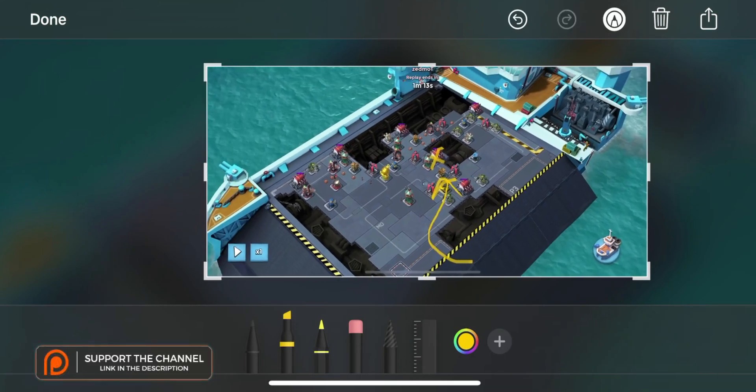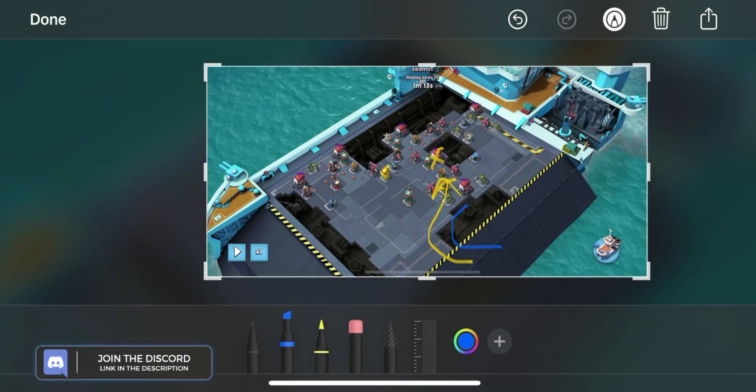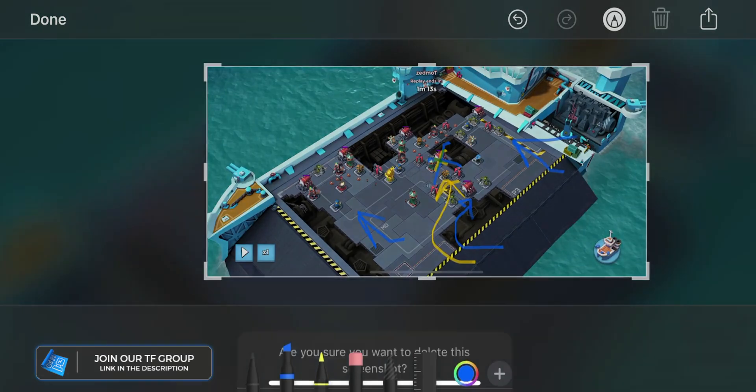So we've got two boats of seekers coming in — maybe we should change them to blue because seekers are going to be different colors than Bullet. We're going to send two boats of seekers to that engine room, three boats of seekers to that engine room, and three boats of seekers to that engine room. By getting rid of this middle path, it cleans things up so much.